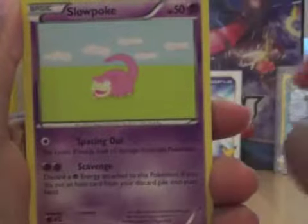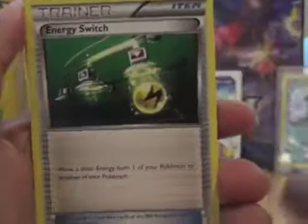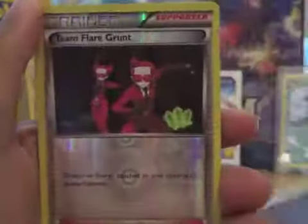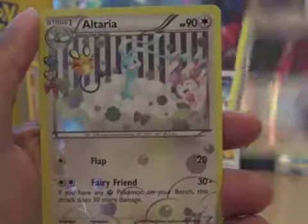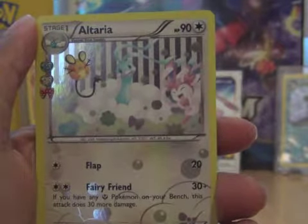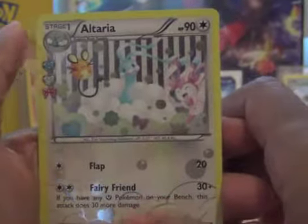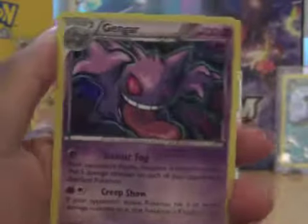Alright, last pack — Pikachu. Let's get some goodness. We got Meowth, Slowpoke, Tangela, Rhyhorn, Chikorita, Energy Switch, Persian, Reverse Team Flare Grunt. And our Radiant Collection is Altaria. Not quite the Jolteon, but that's okay. Got some good cards. And our rare of the pack is a Holo Gengar.